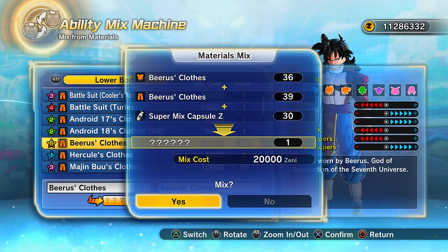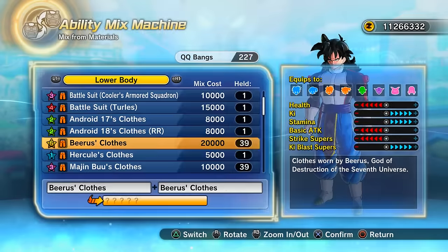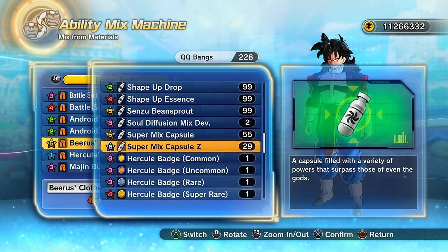That first one was a freestyle — a dreadful result. I basically just wasted a Beerus top, Beerus bottoms, and the mix capsules. The mixed capsules don't take too long to get, but that's why I backed everything up.